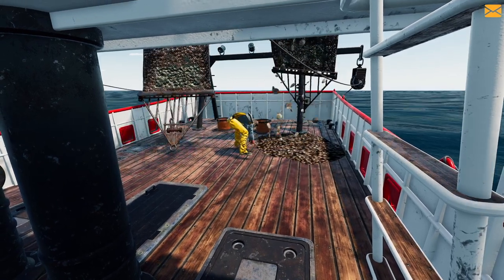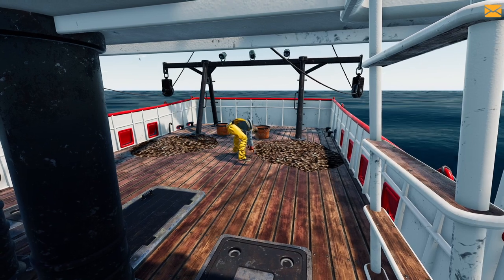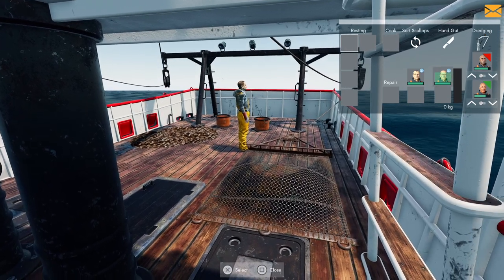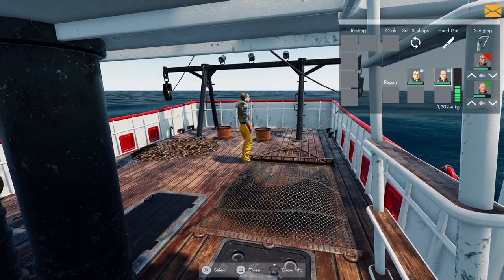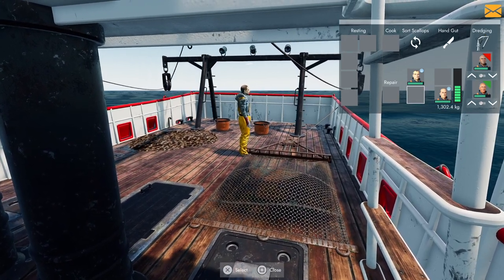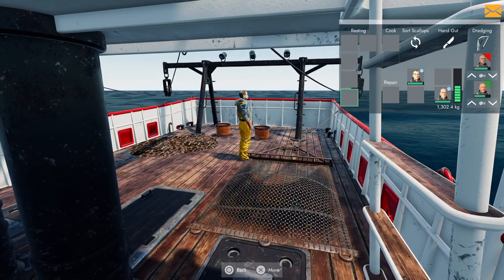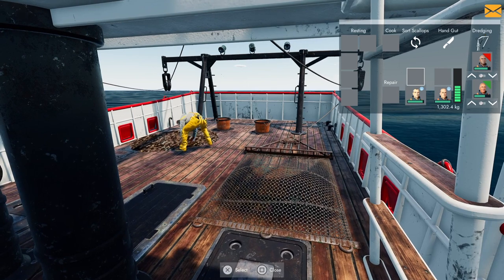So here comes the hook lifting the net - the animation is a bit strange still. They'll tip the scallops onto the deck and he's now sorting those. Bringing up the crew menu again - he's done one side, but we need two people to cover both sides since we've got two nets. I need to move him to do the other side too, so if you've got two nets you need two people doing the sorting.